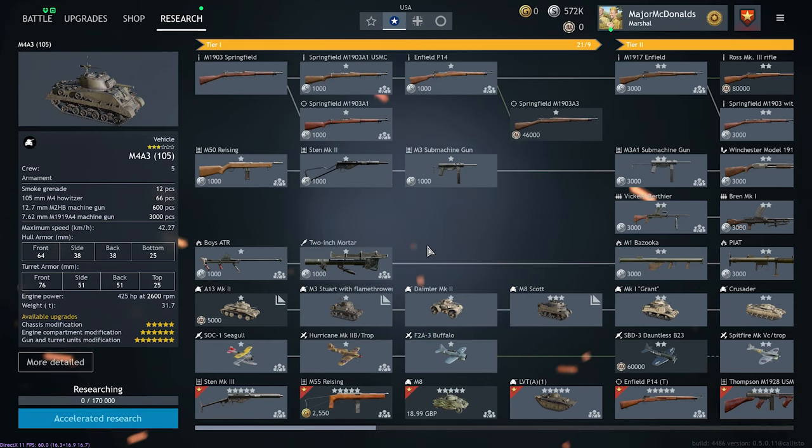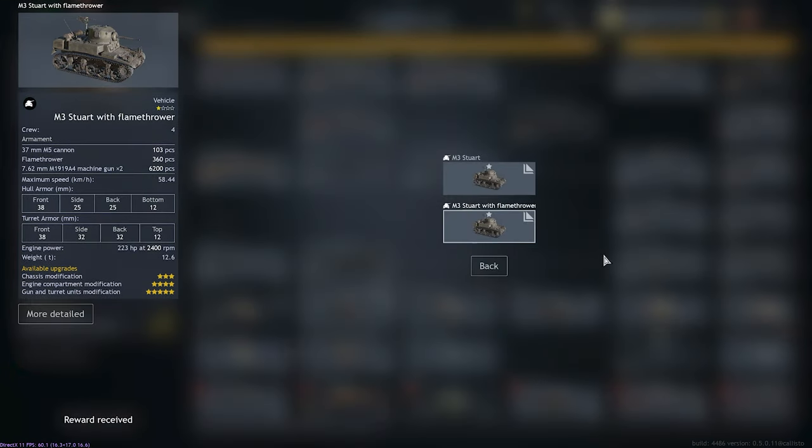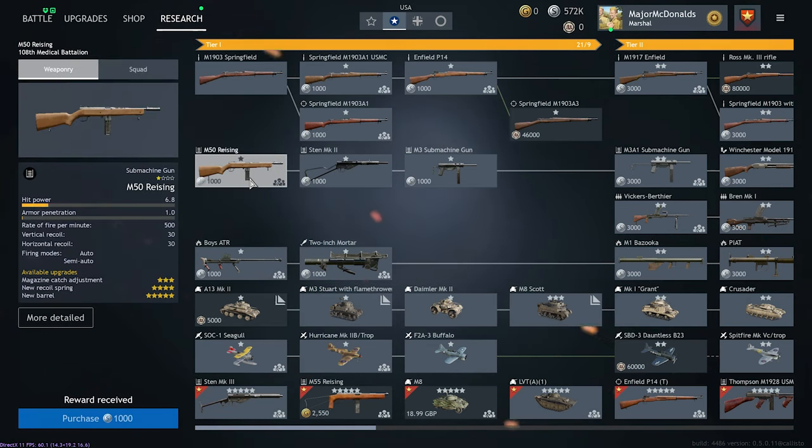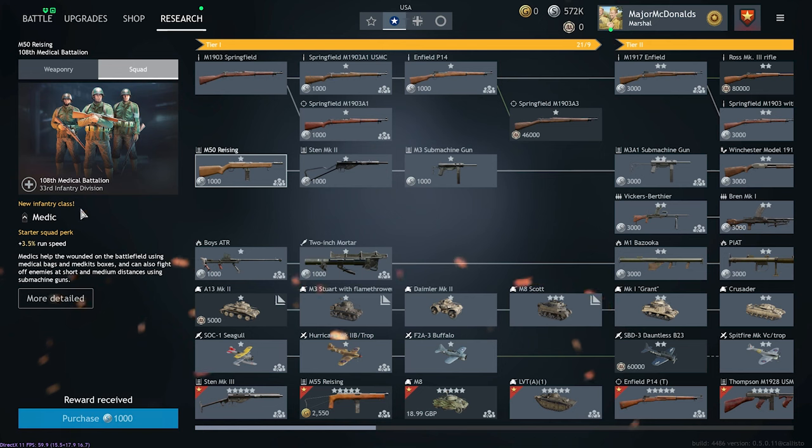Going back to the tech tree: if a box has an icon in the top-right corner, this means it's a folder. You can click on that weapon or vehicle and it will open optional extras you can grind for — not stuff you're forced to get — like the M3 Stuart with flamethrower as opposed to the regular M3 Stuart. Similarly, if you see a team-like icon in the bottom-right corner, this means you will get a squad with that tank, plane, or weapon, and after clicking on the tech there will be a squad tab at the top showing details of the squad you'll be unlocking.